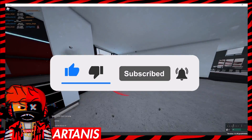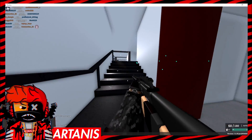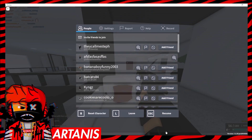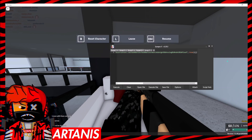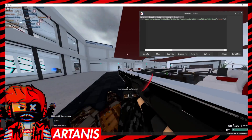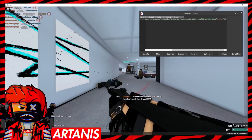I'm going to be showing you this script — the script is going to be in the description of this video. If you guys don't have an executor to do this with, you're going to need to get one. You can go into the description of the video, go to the link that says 'script site,' and download a free executor called Kernel.